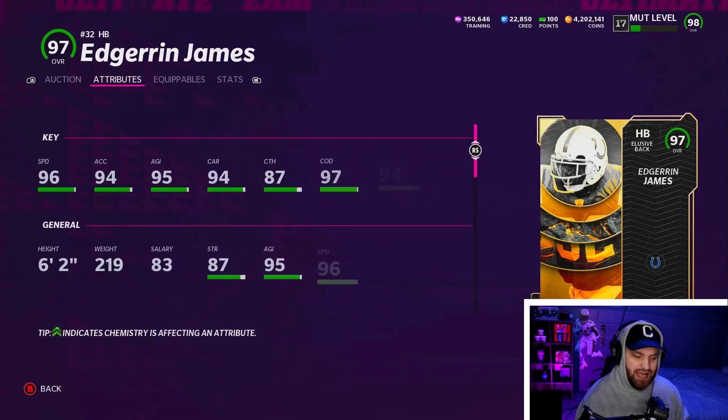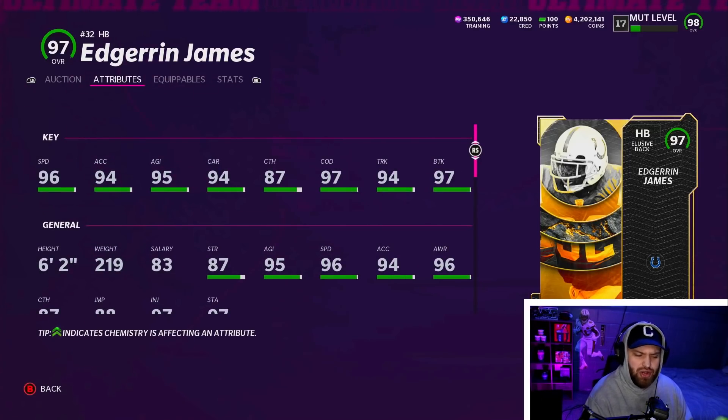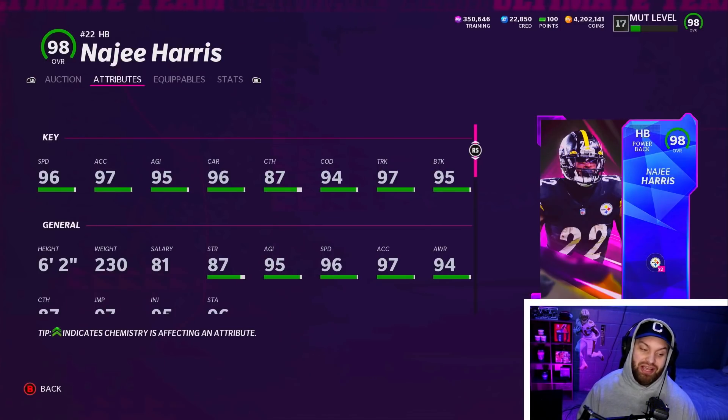The acceleration isn't the best on him — I usually like to see the acceleration almost the same as the speed. But if you look at the carrying and catching, everything is really well balanced on this card. Anything above 80 catching for a running back is pretty good, and with backfield mismatch on a guy with 87 catching he's going to catch everything for you. He's also a pretty big running back — six foot two, 219 pounds. He can do it all. Great animations for a taller running back; he's an all-around very good card.